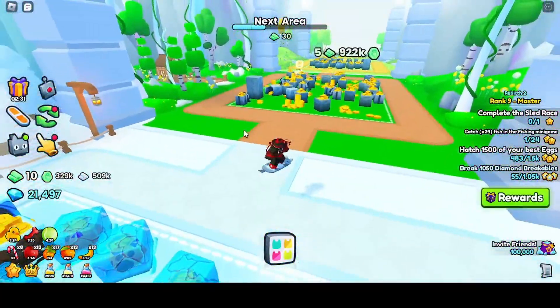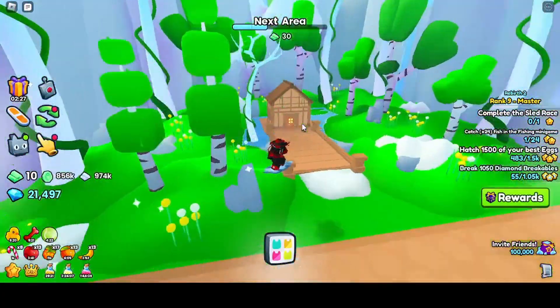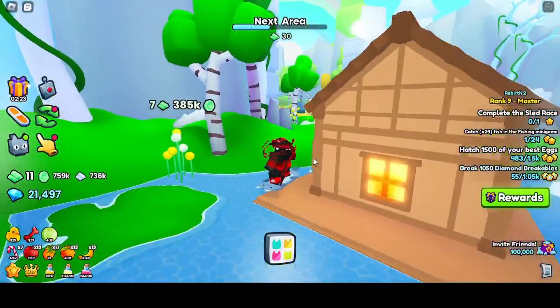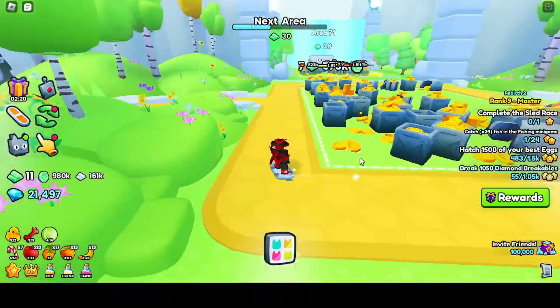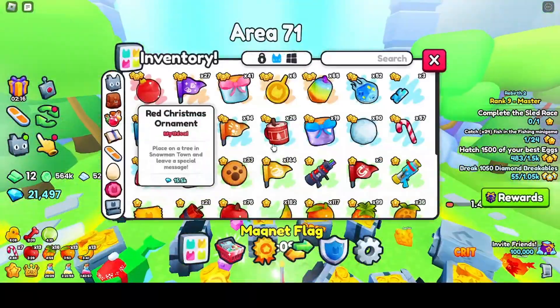This was the last area in the previous update. When you go into this area, go here. You're going to see this house — go behind it, and there's going to be the first shiny relic. The other relics are going to be in the other areas.